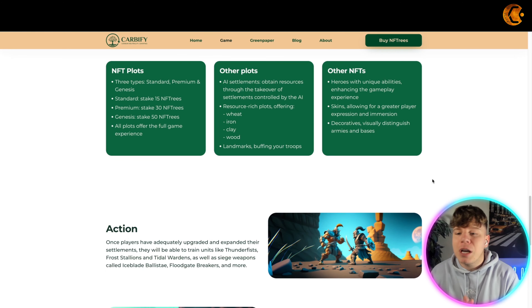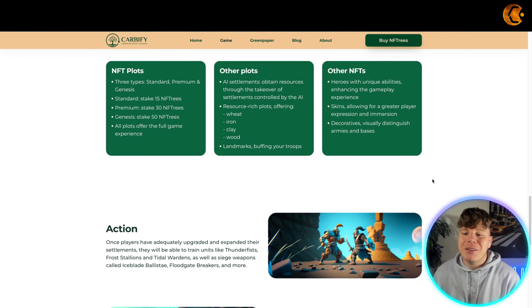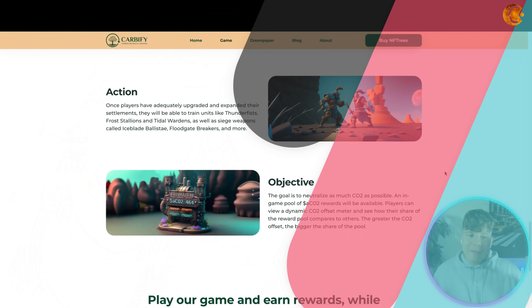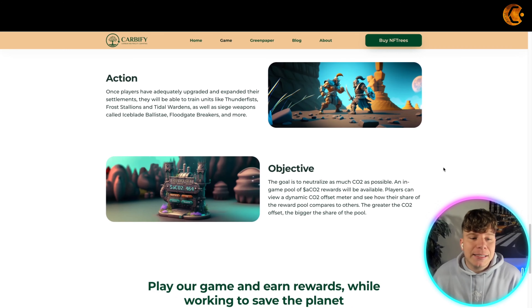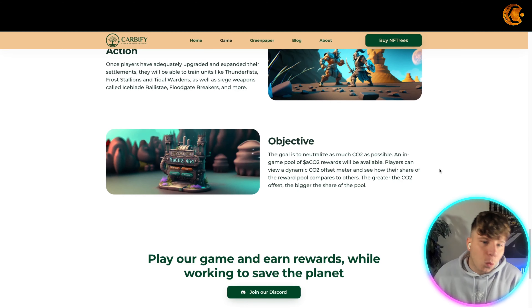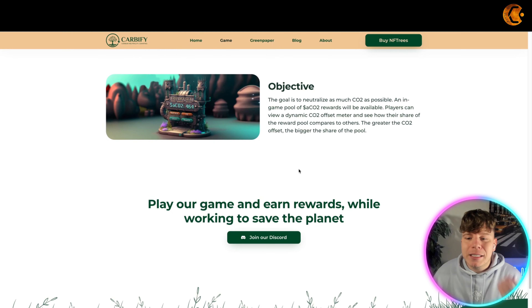With other NFTs you have heroes with unique abilities enhancing the gameplay experience, and skins and decoratives visually distinguishing armies and bases. Once players have adequately upgraded and expanded their settlements, they'll be able to train units like Thunder Fizz, Frost Aliens, and Tidal Wardens, as well as siege weapons called Ice Blade Ballet.